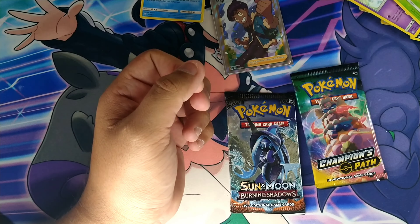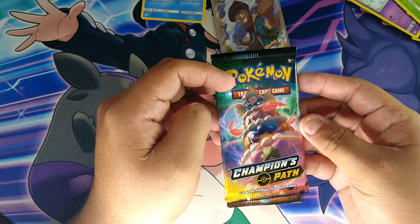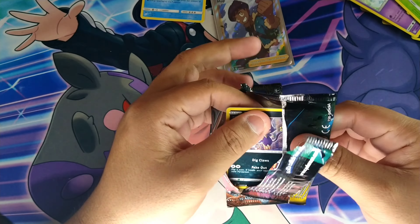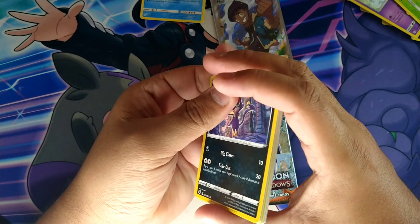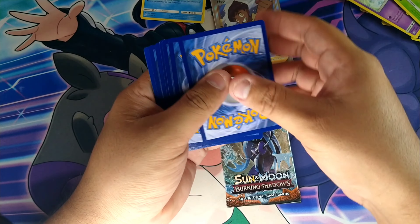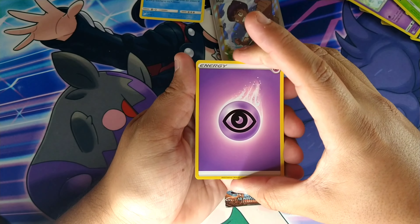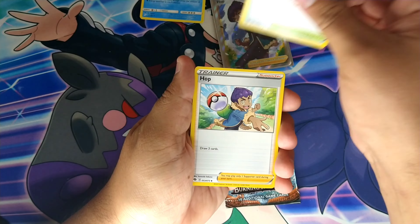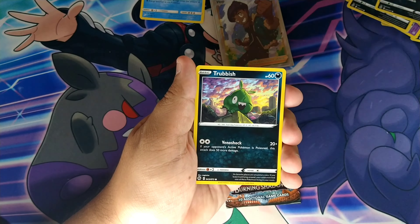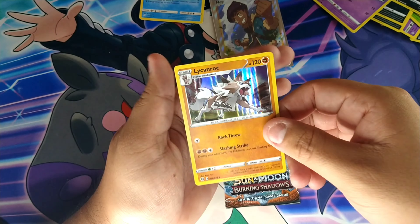Let's do the last Burning Shadows and the Champions Path. There we go - cold card. We get Fire Energy, Pokemon Lady, Hop, Munchkin, Nickit, Trubbish, Hatering, Morgrem, and a Lightning Rock.